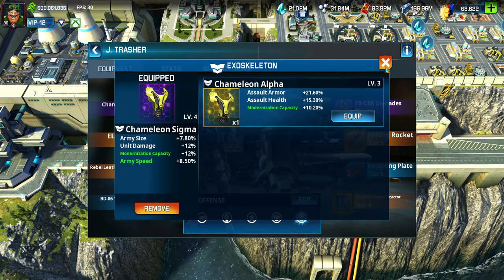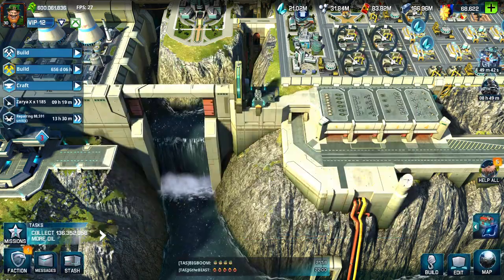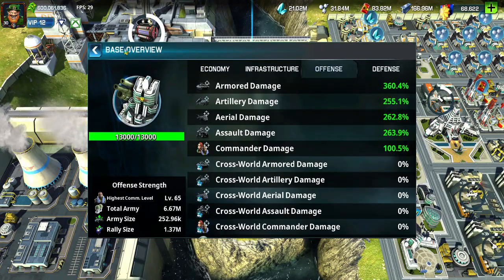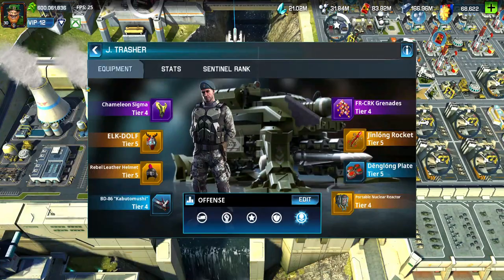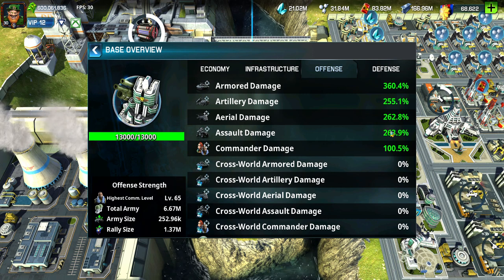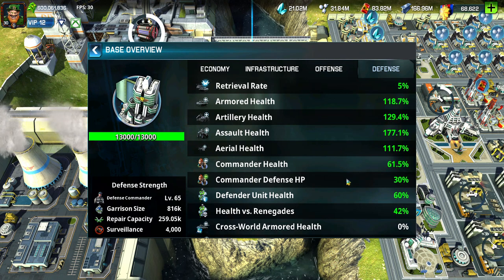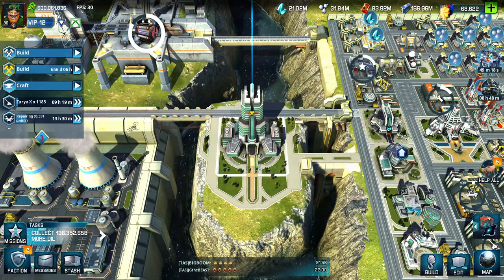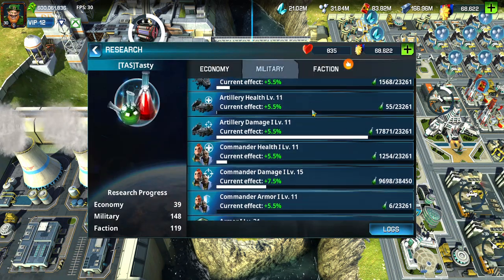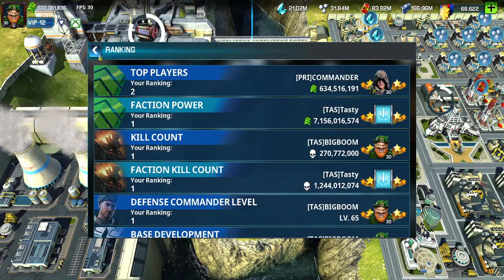For offense, I still use the Chameleon Sigma. I use the Elk Dolph — very good stats. This is without boosts: offense 360, 225, 262 — beautiful. Defense has great health and great armor. I'm in world three, so we're still working on our stuff. World three is not that old, but it's not like world one.